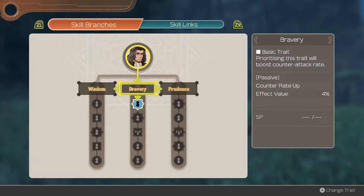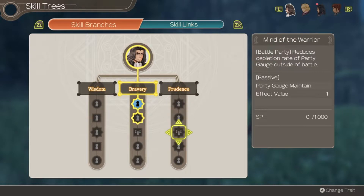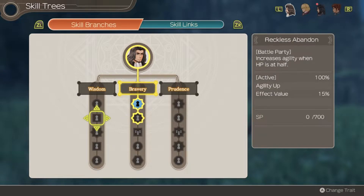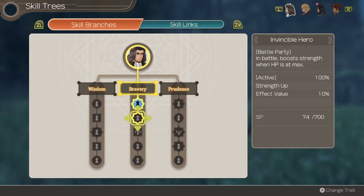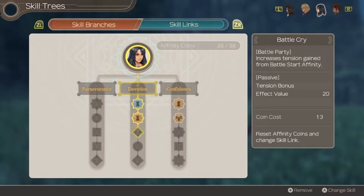Let's go through some of his skill trees. He's got bravery, which boosts counter-attack rate; wisdom for agility; and prudence for block rate. Strength when HP is at max is pretty nice, and great to increase his aggro when no armour is equipped - that's much better in this version because you don't have to have him be naked. We'll go for this one for now.